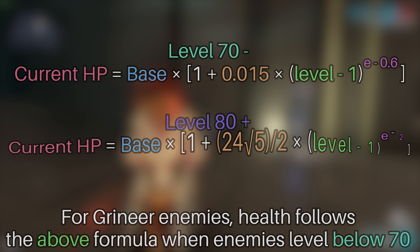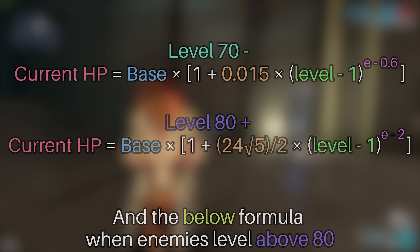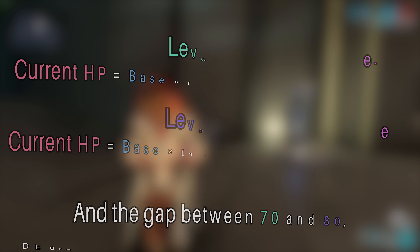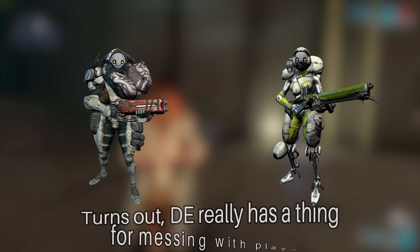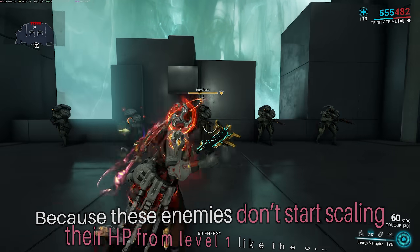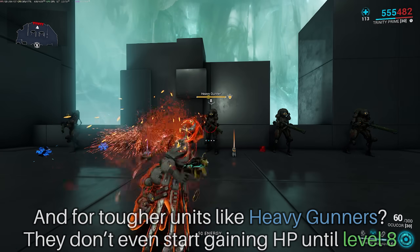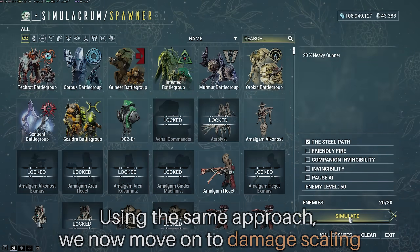Here is the final result: for Grineer enemies, health follows one formula when enemies are below level 70, and a different formula when above level 80. The gap between 70 and 80 uses a smooth step function to connect them. It doesn't stop there — turns out DE really has a thing for messing with players. Bombard health scaling only kicks in at level 4, and for tougher units like Heavy Gunners, they don't even start gaining HP until level 8.